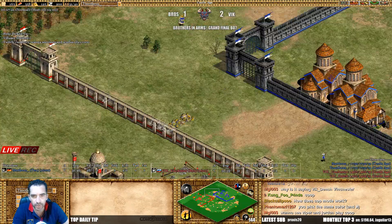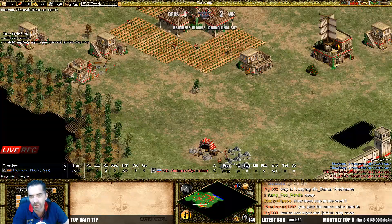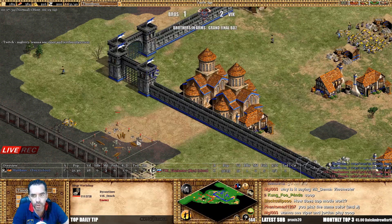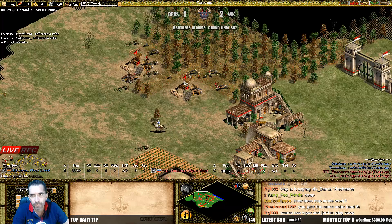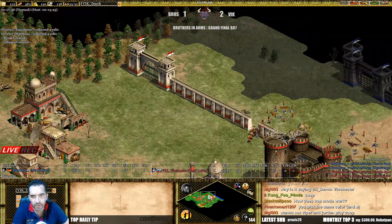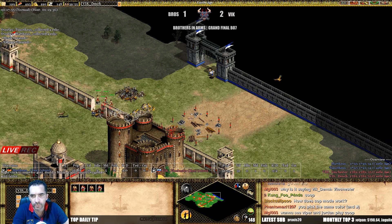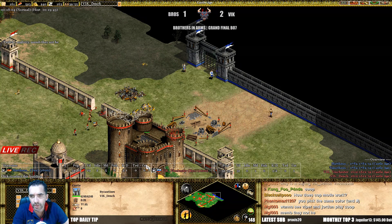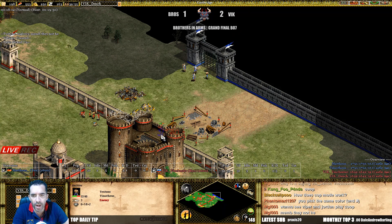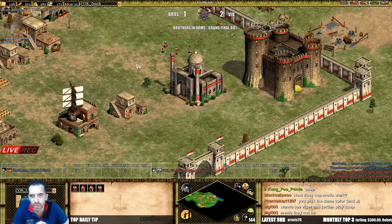That scout is a bit trapped, he cannot see the most important thing — the stone. I say stone is the most important because it's what is giving him the strategy to follow. Now he can see the castle with the monk. Now siege workshop — but really he can go up to imperial, definitely. Oh look at the monk — the monk converted a villager! Wow, that was fast, unpredictable. Now a stone wall — is he going to convert another one? Whoa, be careful, he has the castle.